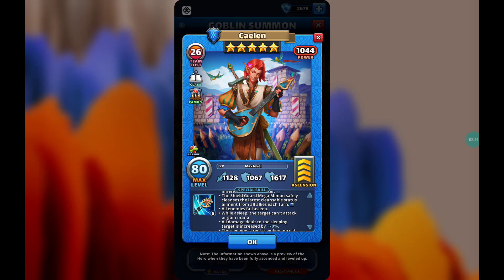Kaylin is a pretty interesting hero because we have seen this mechanic before — all enemies fall asleep — which we can all agree is one of the worst mechanics in the game. But there is a slight twist for Kaylin. All enemies fall asleep, and while asleep, the target can't attack or gain mana. All damage dealt to the sleeping target is increased by a whopping 70%. The sleeping target is woken once it takes damage, but this excludes damage from minions and fiends.